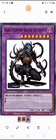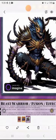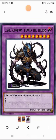Its fusion materials require Beaver Warrior and her to be summoned. This card must be fusion summoned. If this card is special summoned, you can select only one of the following effects: add three cards that include 'Dark Scorpion' in their card name or effect from your deck, graveyard, or banished zone to your hand. Or select one monster on the field except this card and take control of it.